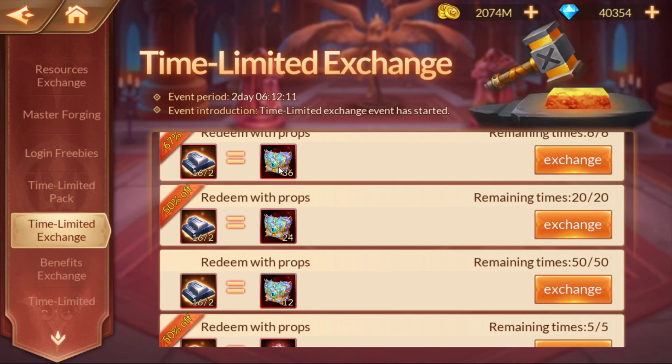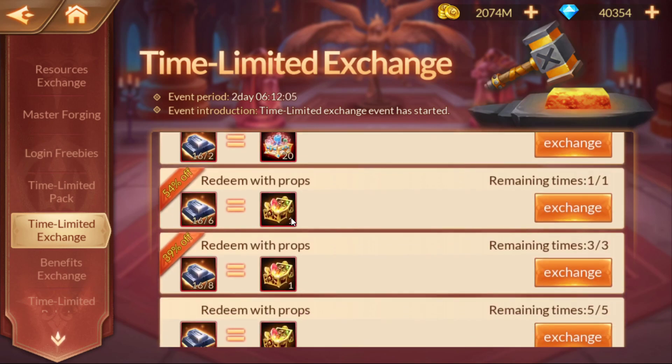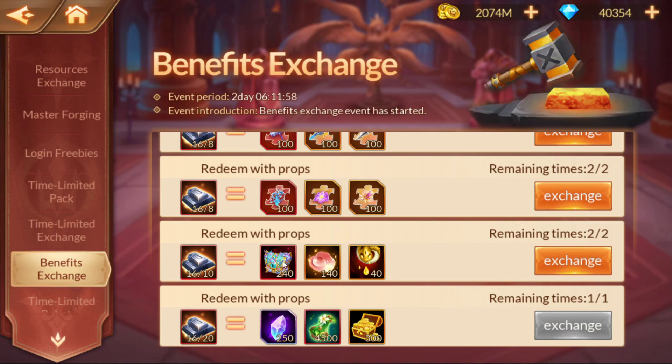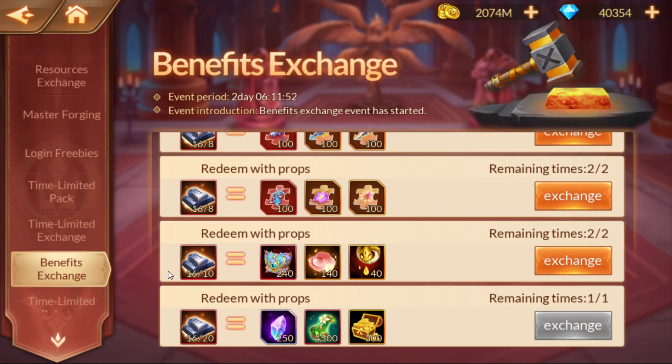The prices for the SS plus herbs are really cheap right here, so this would be easily obtainable. You've also got some Marshal souls — if you're going for Marshal souls, they're fairly cheap as well. So there's some pretty good stuff in here. Benefits exchange is one you can look at too if you want to go for a little bit higher and get a bunch of stuff in one flat, as you can see.